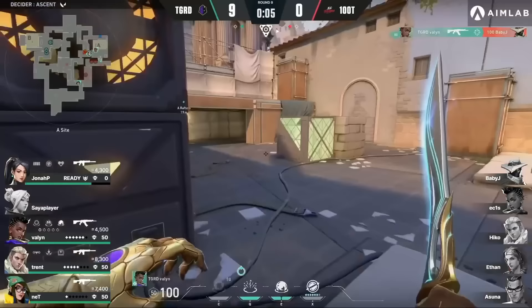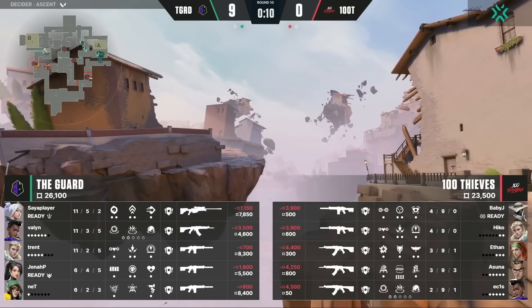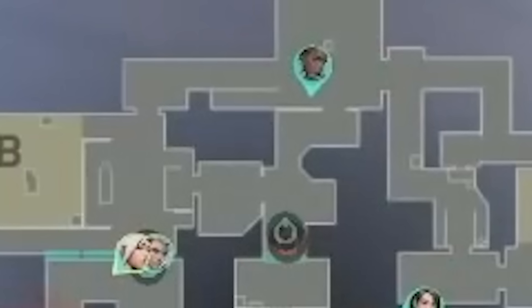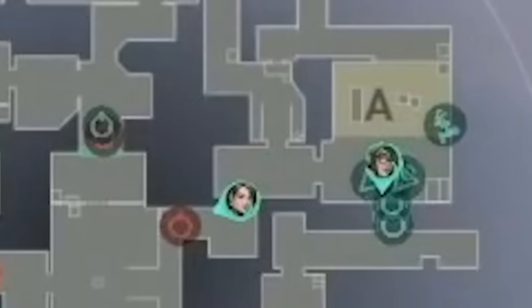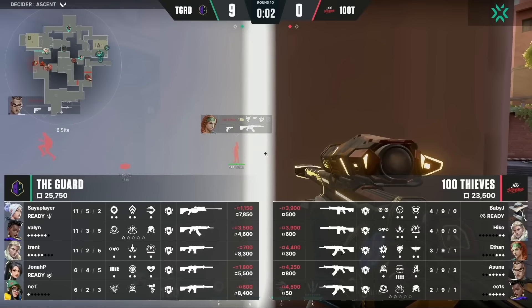This is looking very dire for 100 Thieves. But hey, a 9-3 half is still possible, and as we know, the 9-3 curse is a very real phenomenon. Both teams are on full buys. 100 Thieves start off with a 1-1 default. Guard has Jett and Silva fighting for B main, Astra holding mid, Killjoy and her utility on A, and Sage on cat. Fun fact: Sia player with his AWP and Net with his Killjoy utility are never playing on the same side of the map — I wonder if 100 Thieves noticed that pattern too.